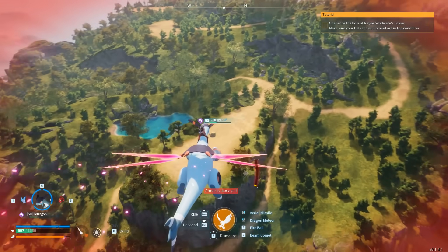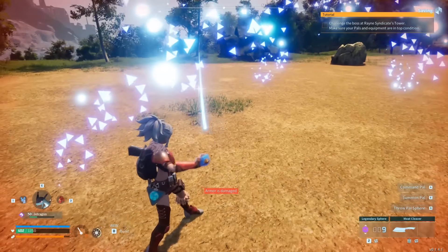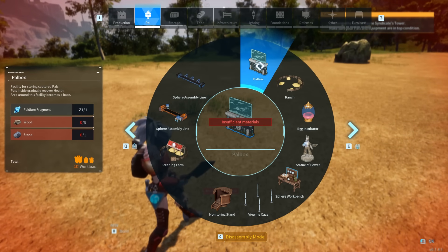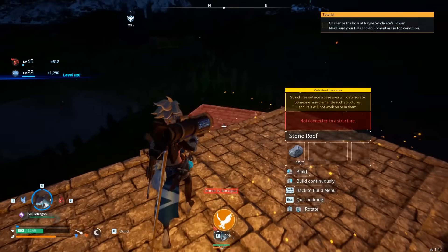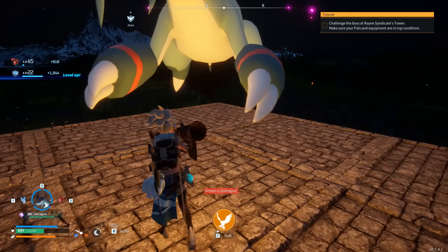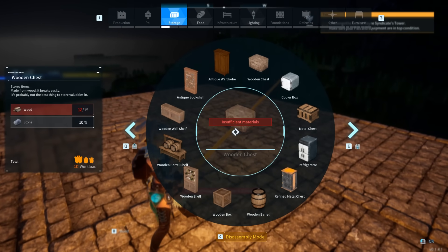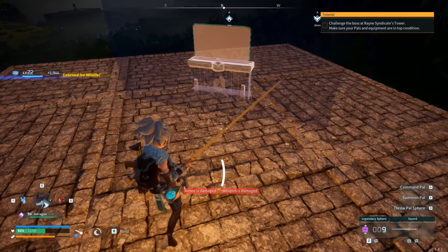Let's begin by discussing how to do the freeze raid glitch. What you will need is to have a base available. Next, find a location where you can place down your power box, then create a base and wait for the raid to start. When the raid does start, all you need to do is remove the base.